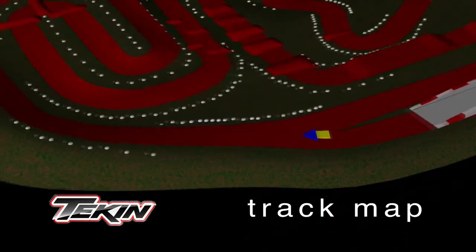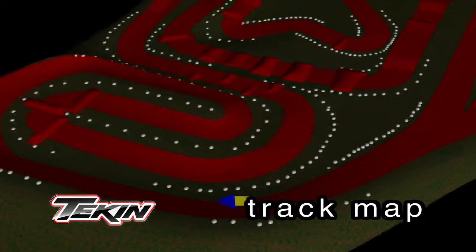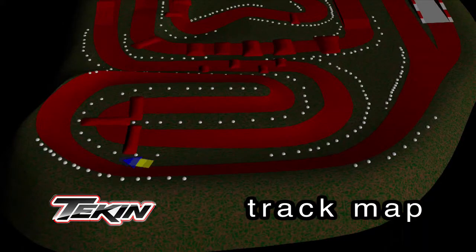It starts you off on the straightaway that takes you uphill through the gentle bend right-hander into the short chute. That'll bring you to the Talladega turn into the downhill section that makes the quick off-camber right back up the hill.